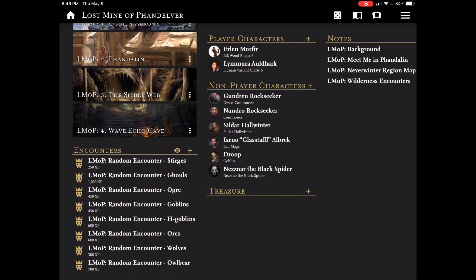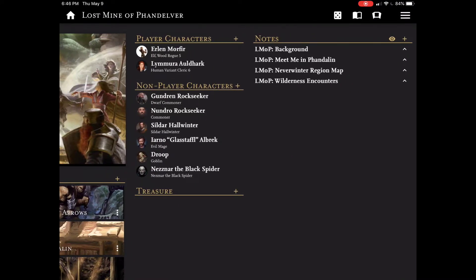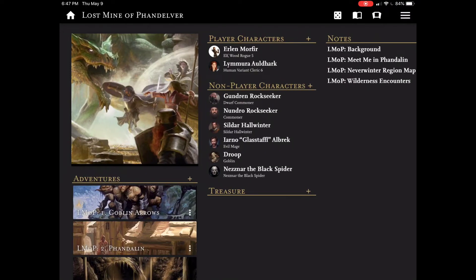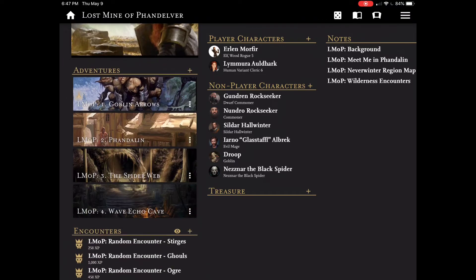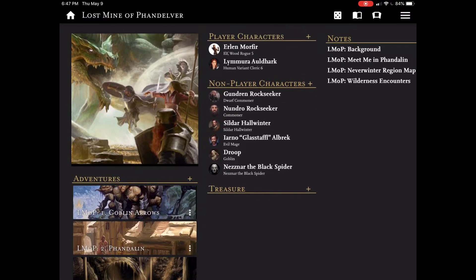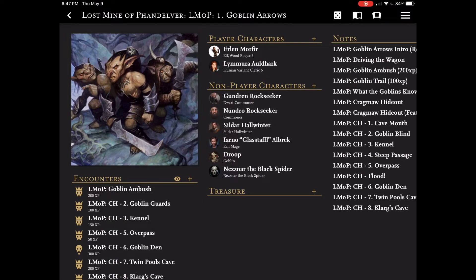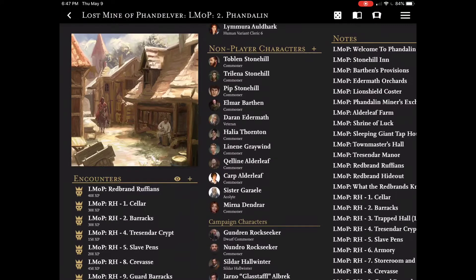I have my adventures and encounters that are preloaded on the left. In the center, I have my player characters, NPCs, and treasure. On the right, I have various notes I've created so I don't have to flip back and forth between the adventure book and the app. In Game Master 5, things are organized as campaigns and adventures. A campaign may also have adventures, and there isn't much functional difference between them. However, I have non-player characters at the campaign level — big characters that might cross adventures — and NPCs specific to a particular adventure so I don't clutter up the home screen.